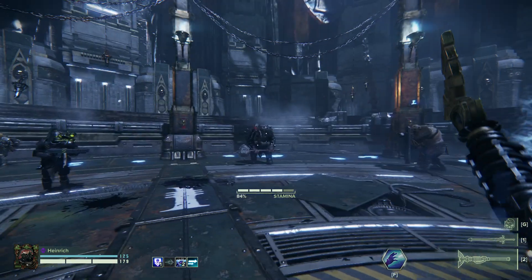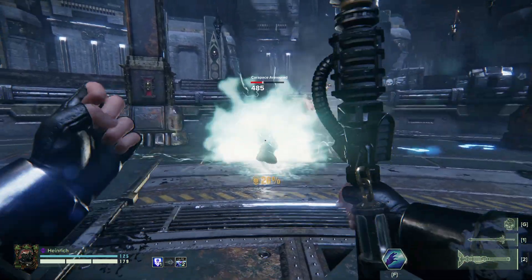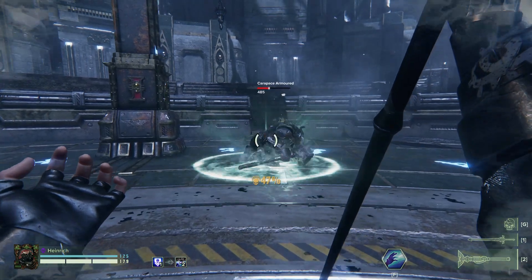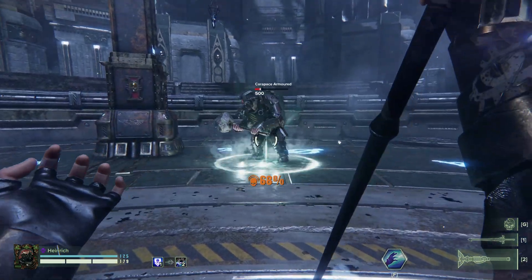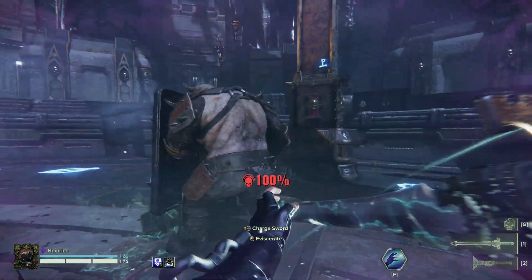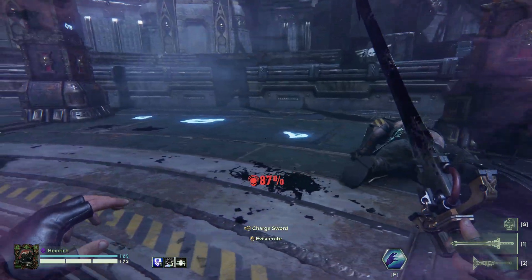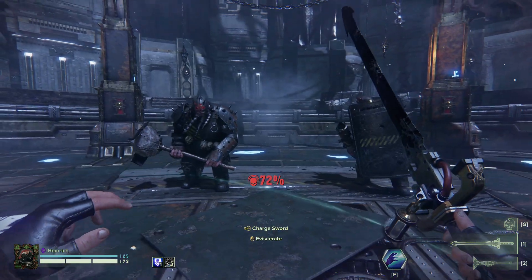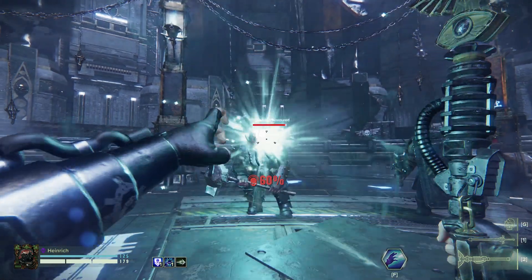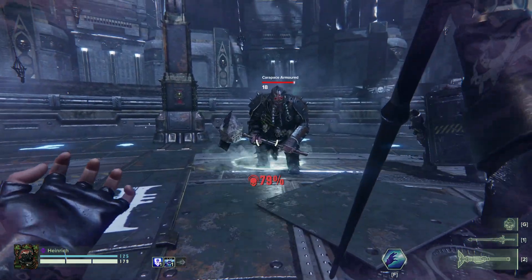For crushers and bulwarks, same thing applies — and you're also adding six stacks of brittleness onto them. So even if you can't get a teammate to finish it, you can do it yourself with your melee weapon. Or if you really want to, you can shoot them, but as you can see it doesn't do a great deal, so I wouldn't bother.